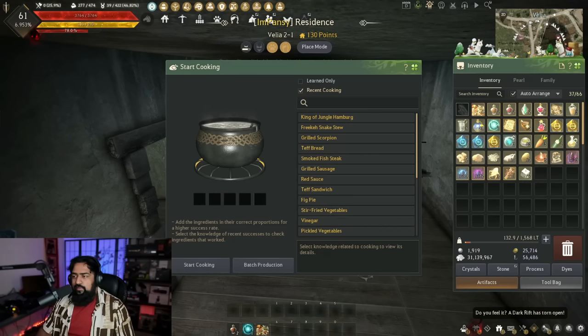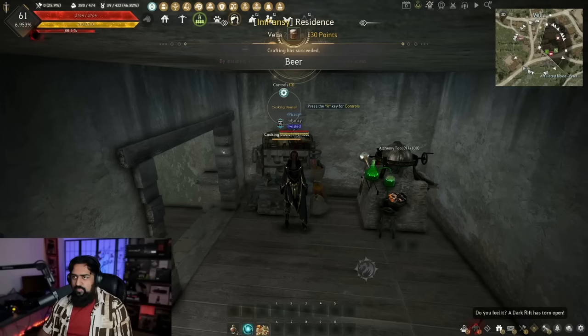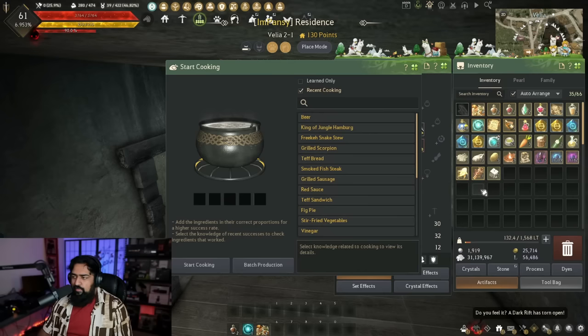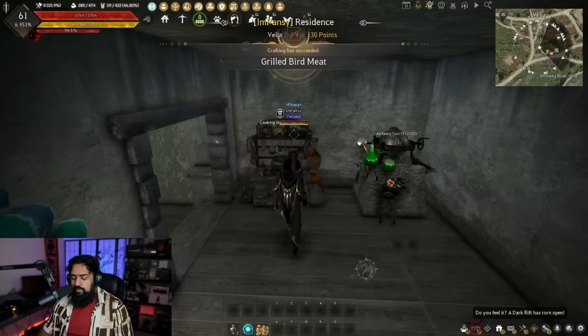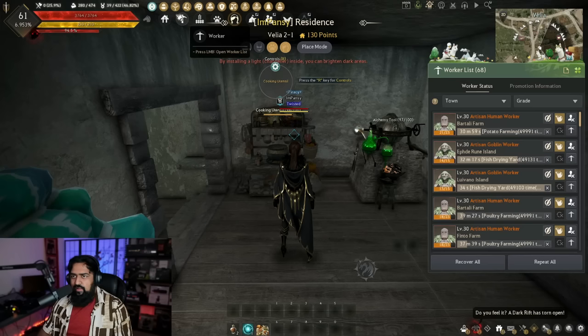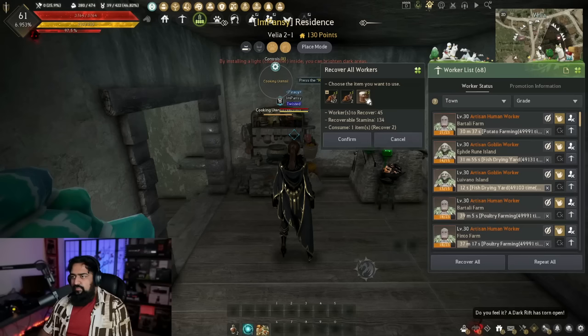Initially you can start off with both beer and grilled bird meat, but grilled bird meat is usually more economical and recovers more stamina per item than beer. Let's make some beer: five potatoes, six mineral water, one sugar, and two leavening agents — hit 'Start Cooking' and there you go. For grilled bird meat: two chicken meat, six deep frying oil, two cooking wine, and one salt. To feed your workers, click the worker menu, go to 'Recover All', and you'll see your options. Beer only recovers stamina by +2 whereas grilled bird meat recovers it by +3.